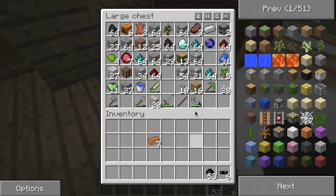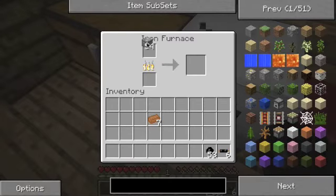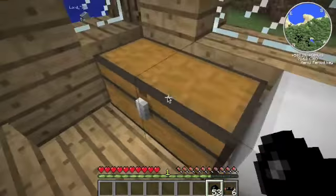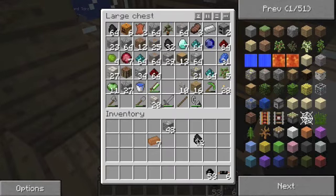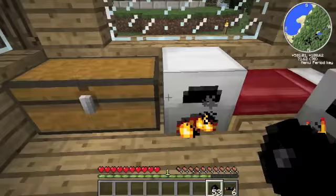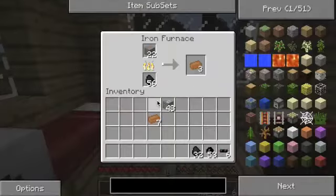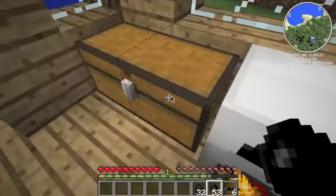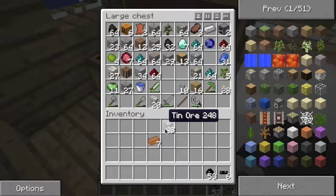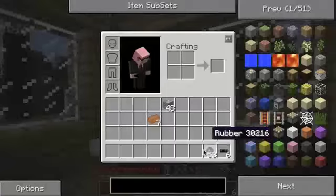We're going to have to make a generator. We need to smelt some tin. Let's put this tin in there. Let's get some more coal out. What happened to all my coal? I thought I had a lot more coal. Do you have any coal in your inventory? No, I put it in there. Okay, that makes sense — I have a stack and 54. We have a good amount of coal.